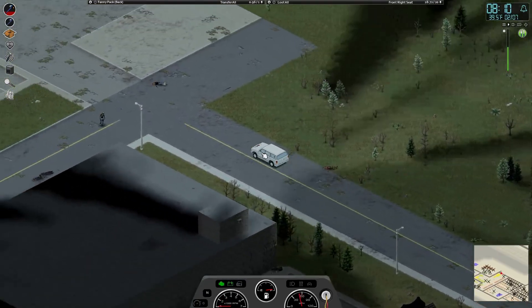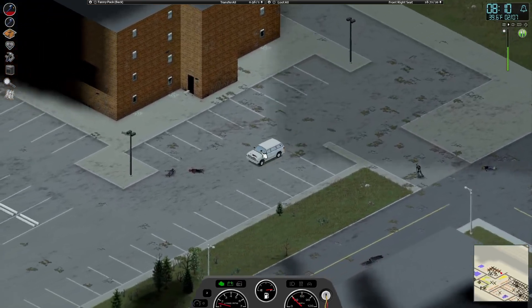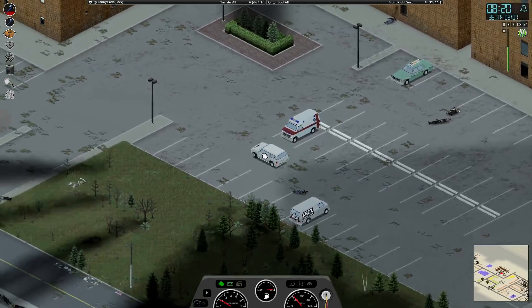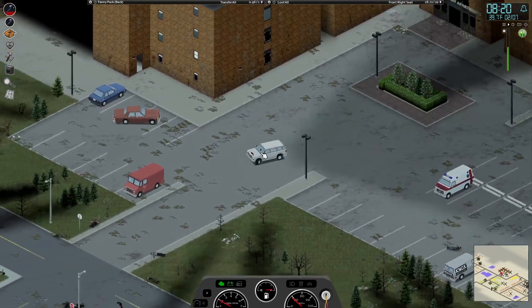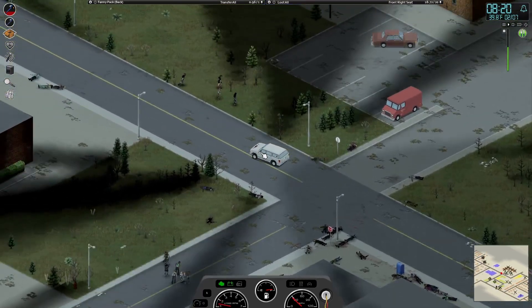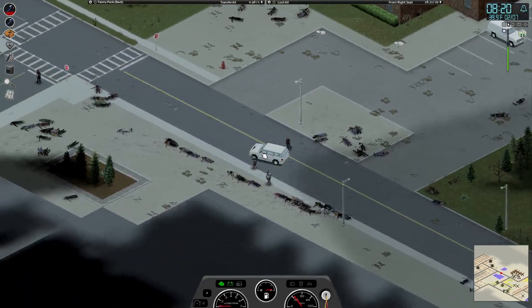There are a few zombies around here, not a lot — just one or two here or there. I'm not really going to stop right now. The point is just to figure out if there are any survivor houses. We want to get to the other side of town and then we're probably going to go on foot and check out the rest. There's a zombie or two or five down here, a bunch of zombies in that area. Not really going to stop right now.